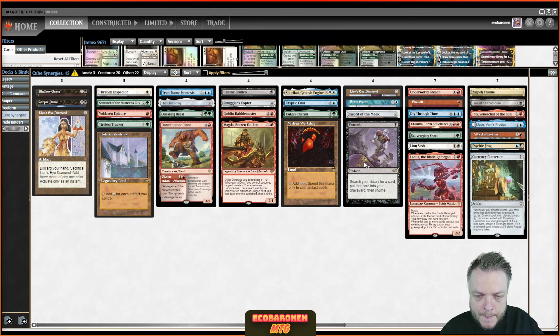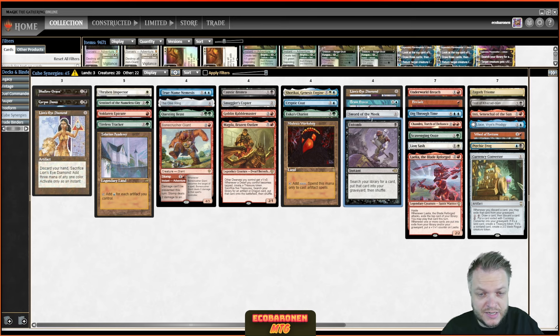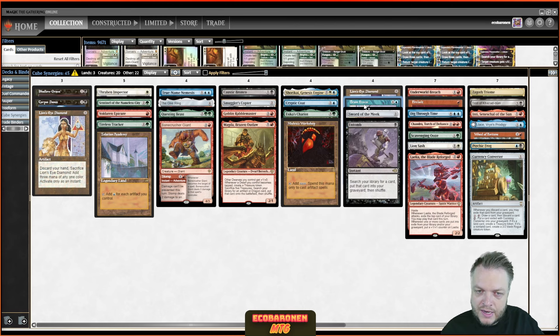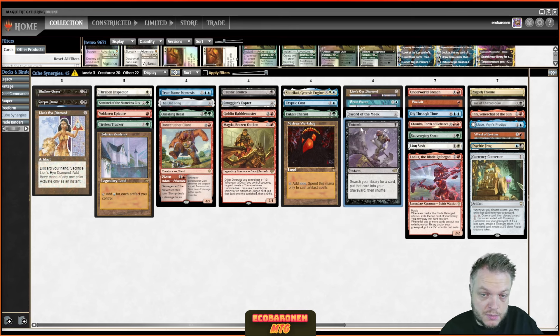Next up is Entomb. Most players know it's awesome for putting a big creature into the graveyard and reanimating it, but sometimes you have to get creative. In Thopter Sword decks, you can go get Sword of the Meek, put it into the graveyard, and if you have another artifact to get Thopter Foundry going, it comes back for the infinite combo. In Underworld Breach decks, you can tutor for LED, Brain Freeze, or Lotus Petal — if you've already drawn Underworld Breach, it's essentially a Vampiric Tutor. You can also go get Echo of Eons and create your own Timetwister. Reanimator might not be open, but Entomb is a great consistency card for Underworld Breach or Thopter Sword.